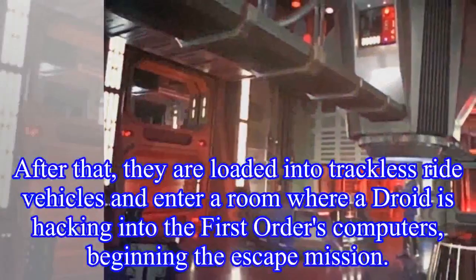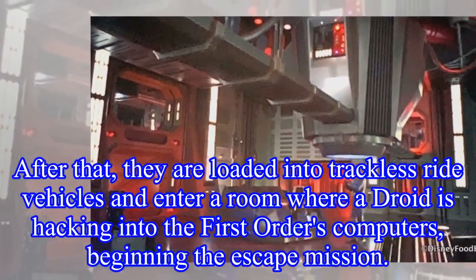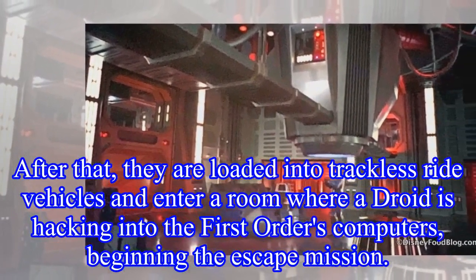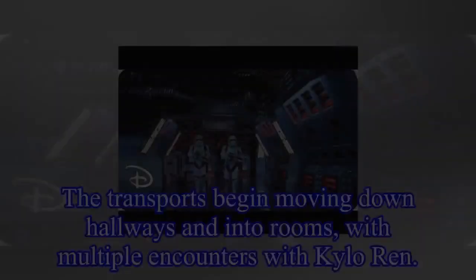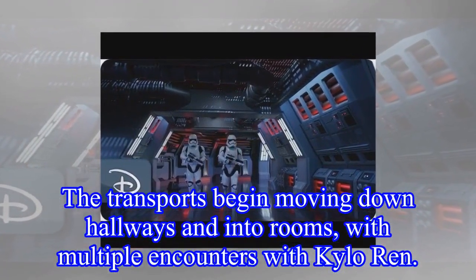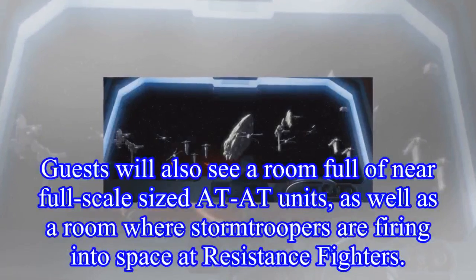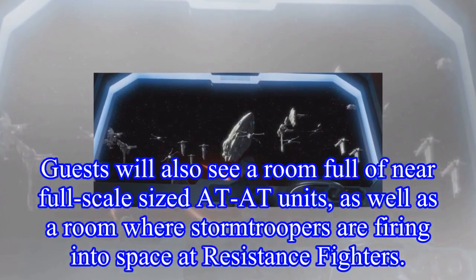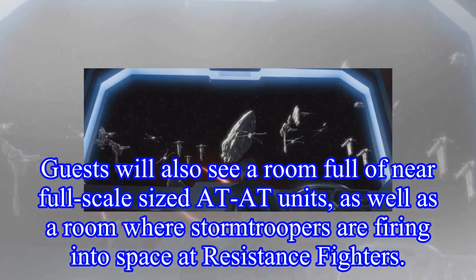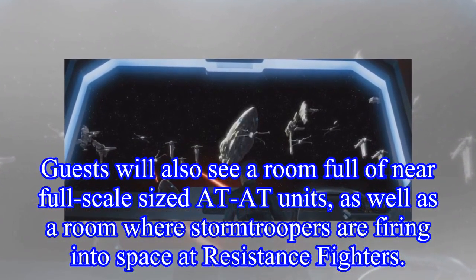After that, guests are loaded into trackless ride vehicles and enter a room where a droid is hacking into the First Order's computers, beginning the escape mission. The transports begin moving down hallways and into rooms, with multiple encounters with Kylo Ren. Guests will also see a room full of near-full-scale-sized AT-AT units, as well as a room where stormtroopers are firing into space at Resistance fighters.